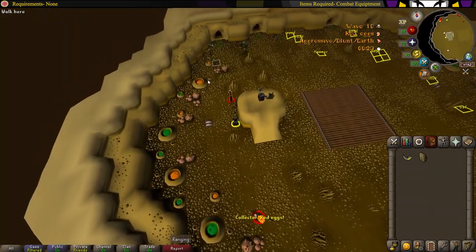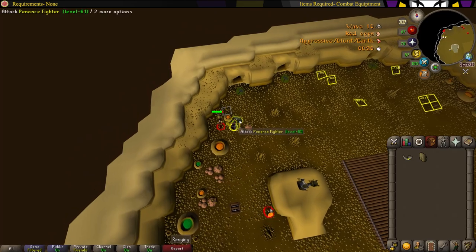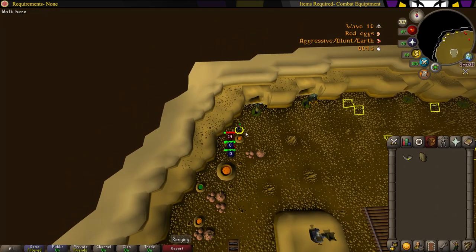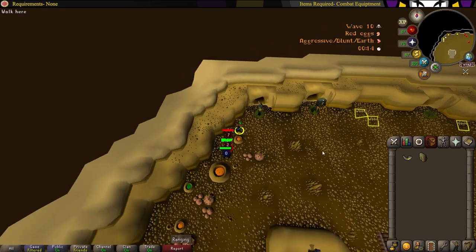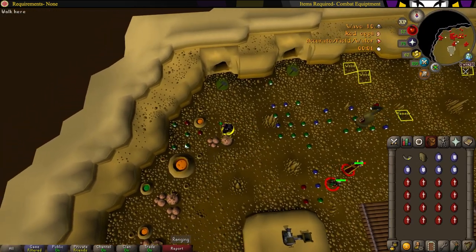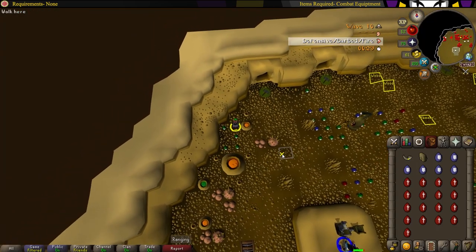Wave 10 is the only time things actually change for the collector. At the first part of wave 10, just do the same thing — head over to the west side and collect as many eggs as you can until the queen spawns. Unlike any other wave, you cannot boost the points for this one, so you can stop collecting eggs the moment you fill up the hoppers.